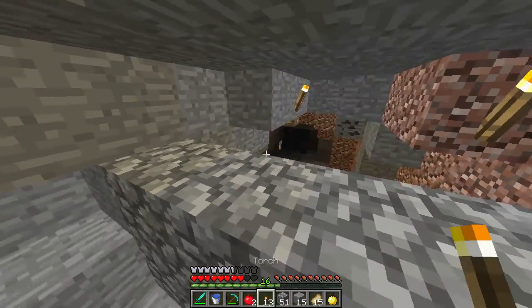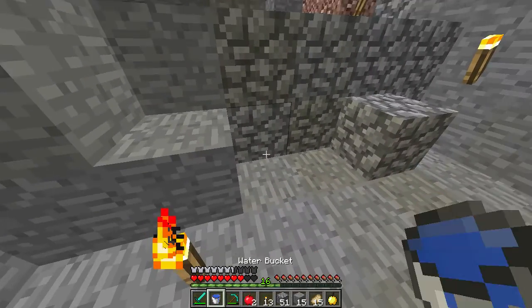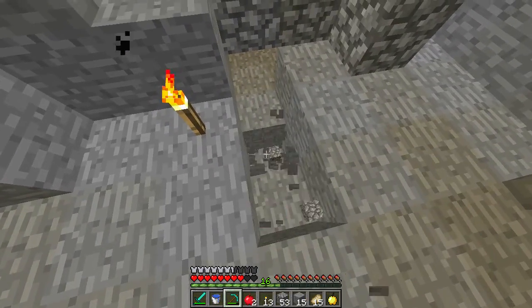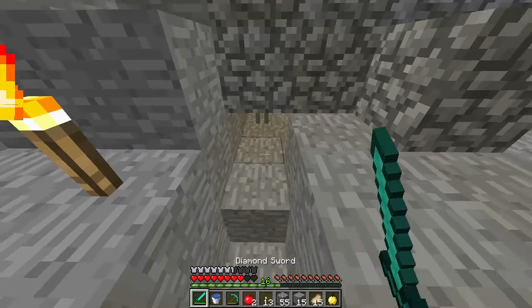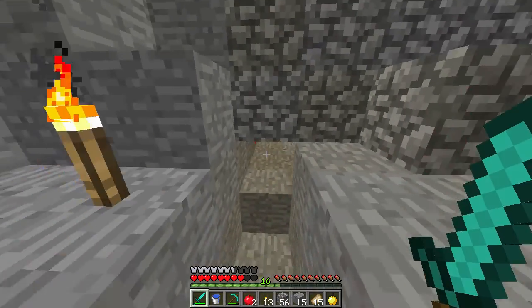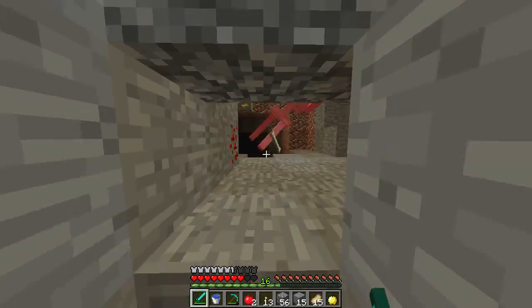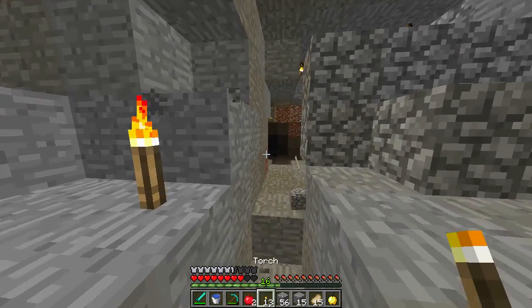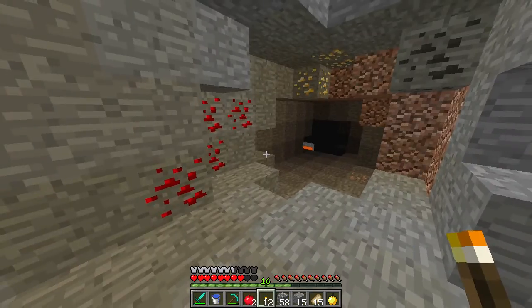There's so much gold around here, jeez. I'm trying to lure this skelly to kill him at his feet. Why am I not picking up this flint? Inventory full? No, I've got a space for it. Okay, I just killed the skelly. We can probably go back up and get those walls.